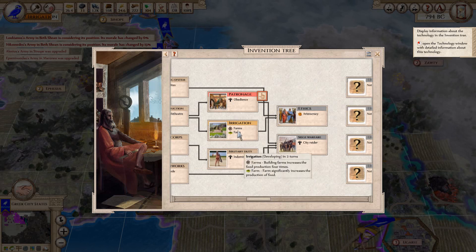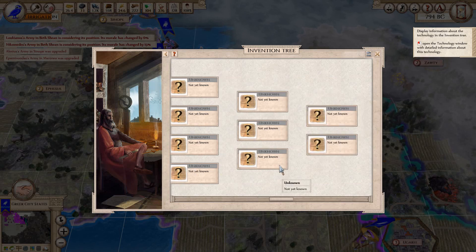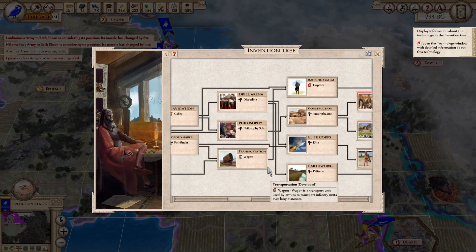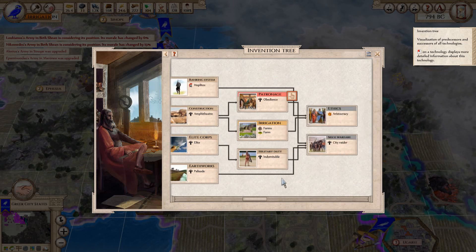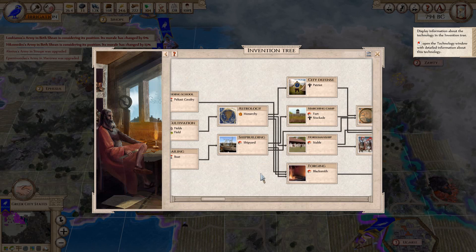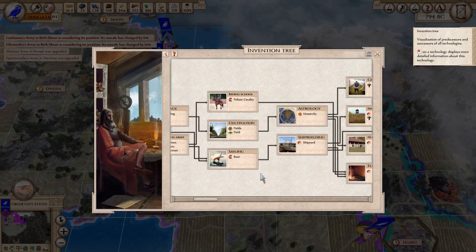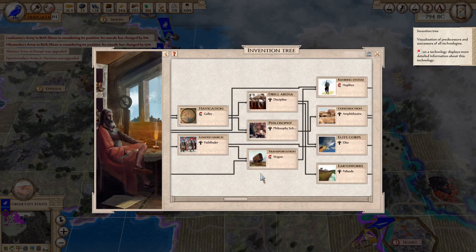We've got farms — no, it's developing. It's not showing here, but there is a technology and I don't remember what it's called. That helps you deal with loyalty issues. I say I don't have it, I don't think I do. Don't see it. I've forgotten what it is.